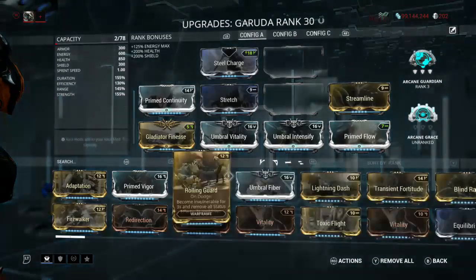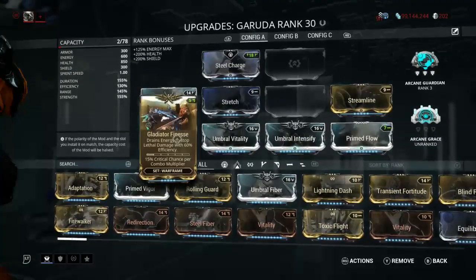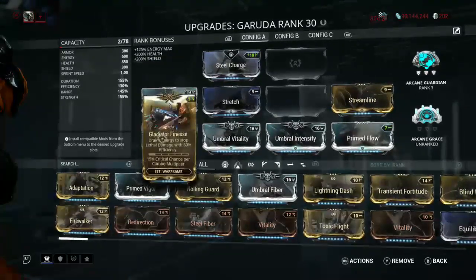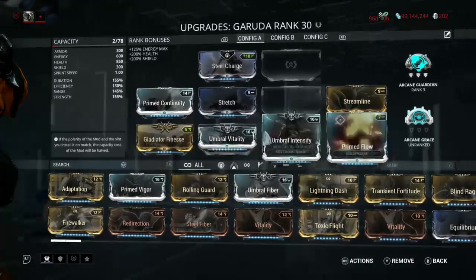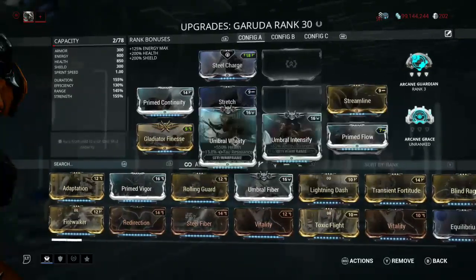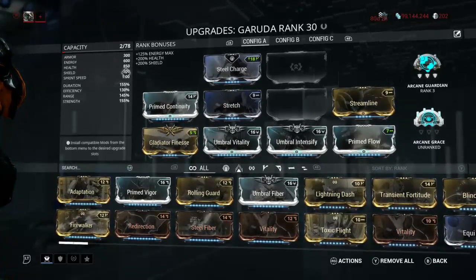Let's go with the build I've got so far. This is no forma build, just making that known: Steel Charge, Primed Continuity, Stretch, Glide to Finesse — mainly because I hate Quick Thinking and I like that it gives some critical chance and combo multiplier, which is nice. Even with that, just having Streamline is more than enough with her.